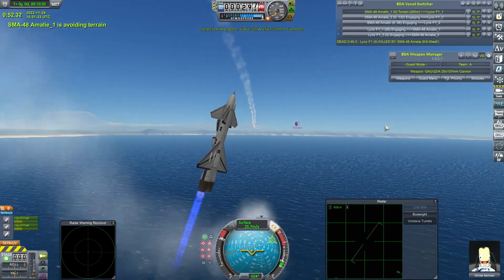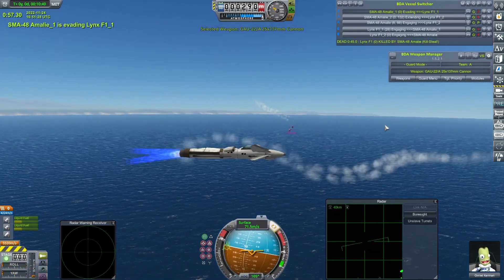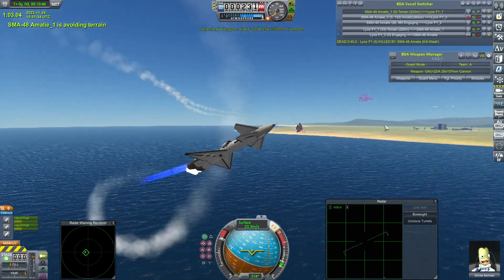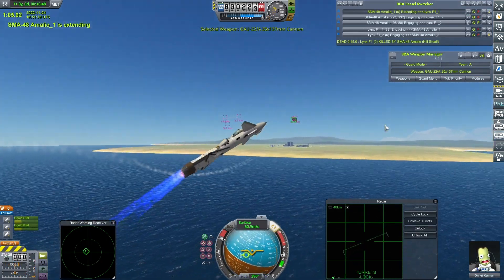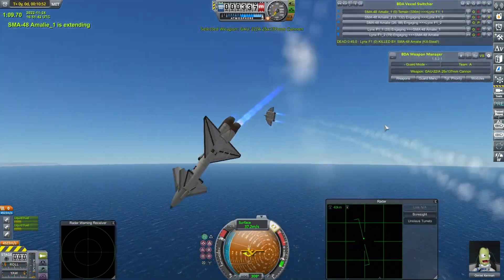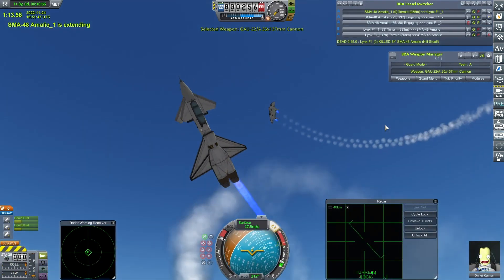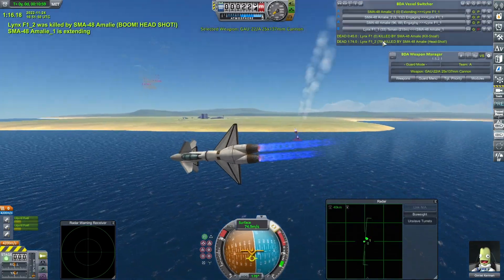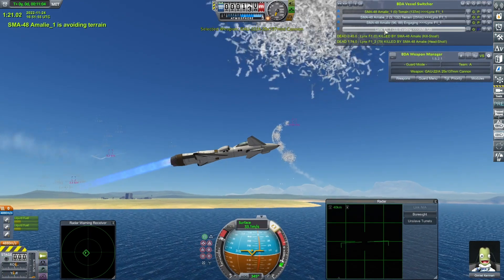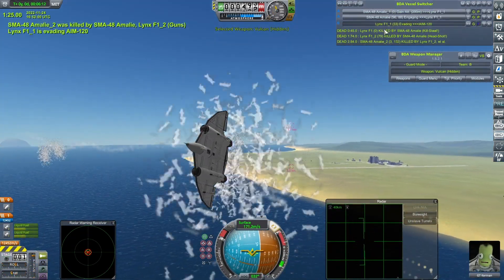I don't think that's going to come back from that. The other Lynx has dropped off the vessel switcher. If this Lynx can finish off this SMA-48 — it can't quite line the shot up. I have retuned and retweaked these craft prior to this competition. The damaged SMA-48 is maybe a little too squirrely for the Lynx. They don't seem to be able to line up the shot. Couldn't get that kill shot in, and now it's down to one against two.